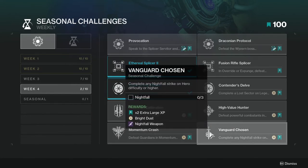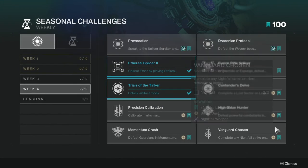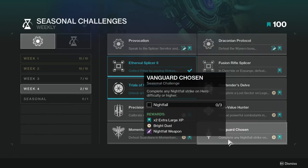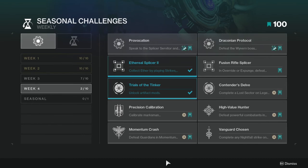Vanguard Chosen: complete any Nightfall strike on Hero difficulty or higher. I think the Hero version is like the second difficulty, which should have matchmaking, so that one should be easy as well.